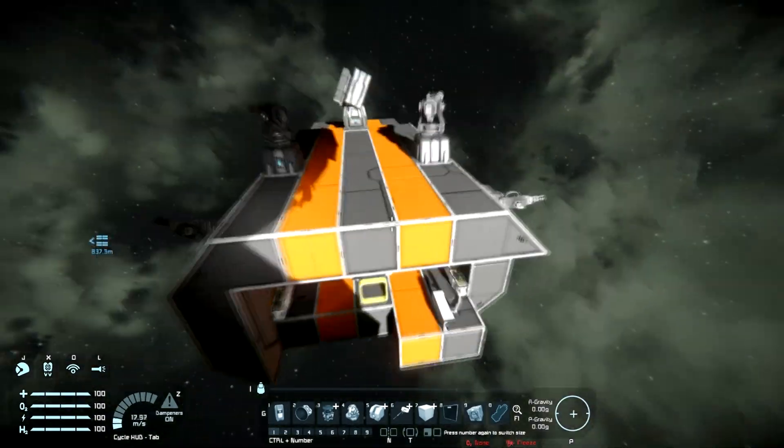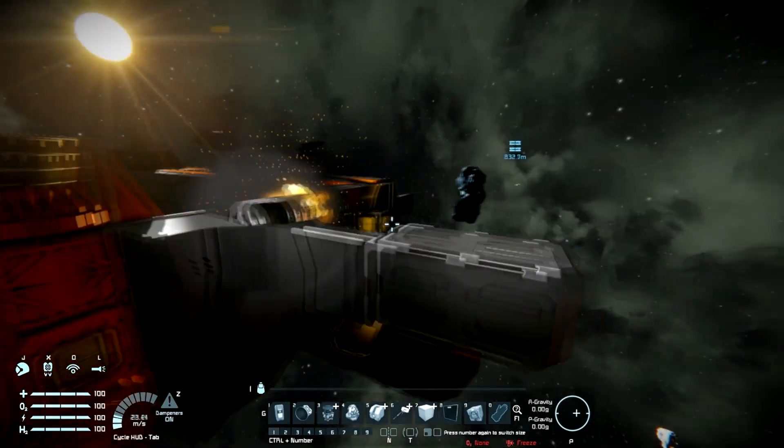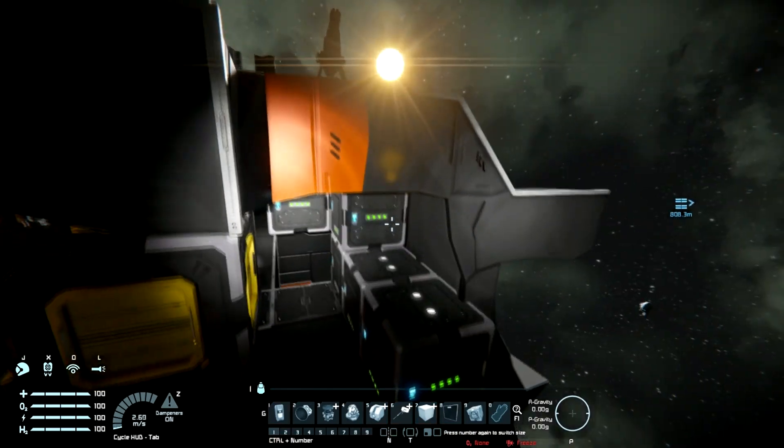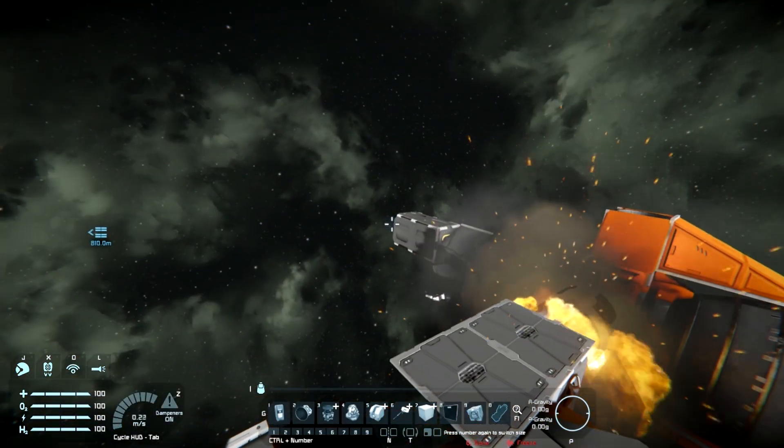That's what's left of this nacelle, and here's the front half of the ship — absolutely devastating. If you're hitting something made out of light armor, you can kiss it goodbye. Let's do a test on some heavy armor.